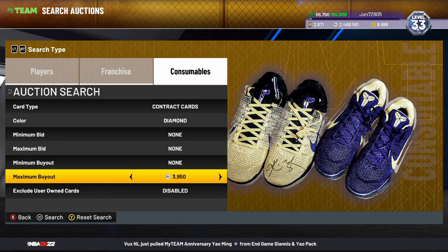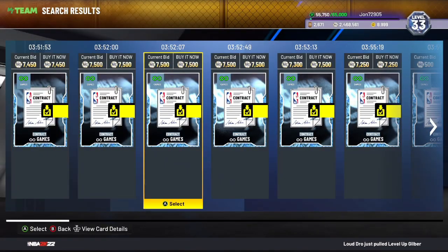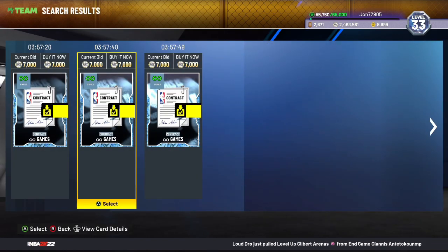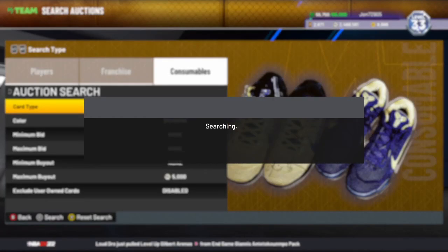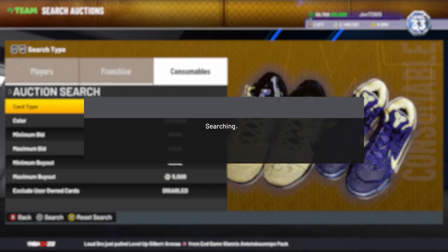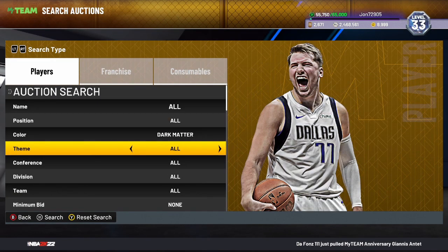Next is the Diamond Contract filter: consumables, contract, card type color Diamond. The cheapest ones are rising — around 7,000 to 7,500. Drop your maximum buyout to about 5,000 and keep refreshing. This will be a good filter because people are grinding Domination this weekend, getting tons of contract cards and throwing them up for random prices without checking, so it should be pretty active.